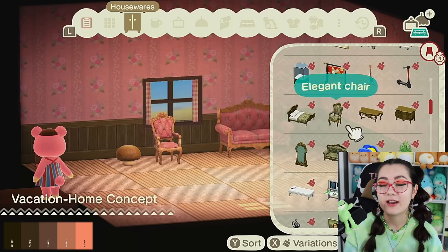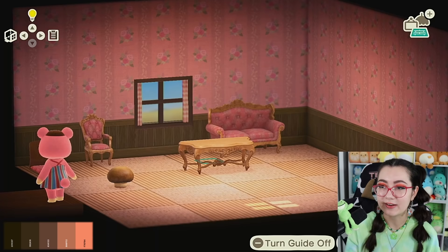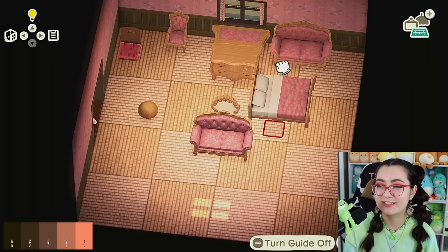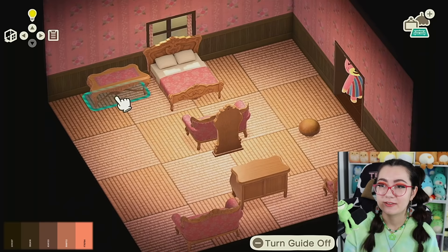I don't even have Sable's patterns or any custom designs that could help. It's just an L all around. We're not gonna find exact matches but we gotta work with what we got. This is looking like a grandma's house. I mean it's a vibe maybe — grandma chic is coming back, right guys?